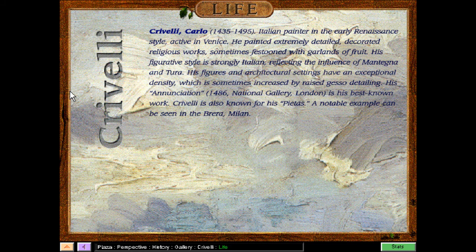Carlo Crivelli was born in 1435 and passed away in 1495. He was an Italian painter in the early Renaissance style, active in Venice. He painted extremely detailed, decorated religious works, sometimes festooned with garlands of fruit. His figurative style is strongly Italian, reflecting the influence of Mantegna and Tura. His figures and architectural settings have an exceptional density, sometimes increased by raised gesso detailing. His Annunciation is his best-known work. Crivelli is also known for his Pietas — a notable example can be seen in Brera, Milan.